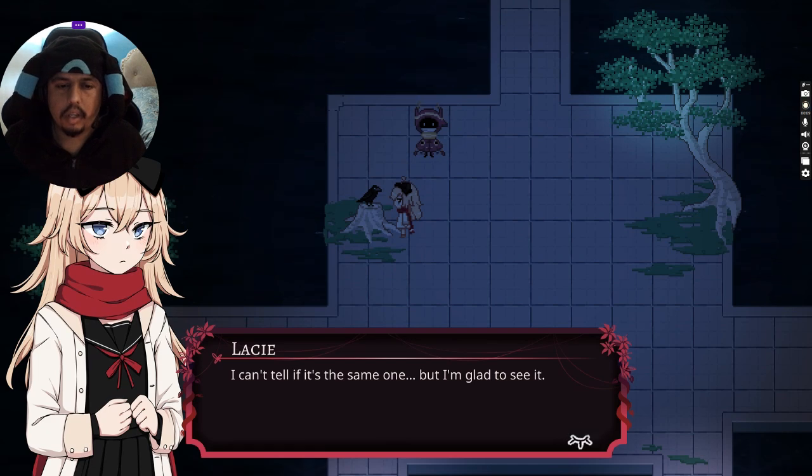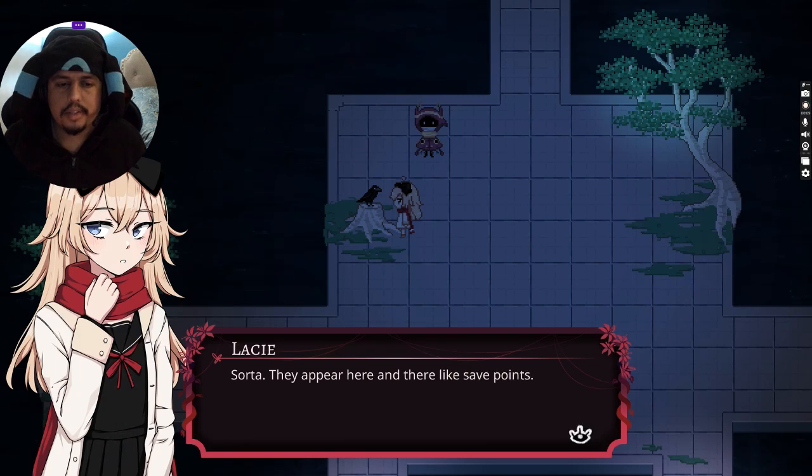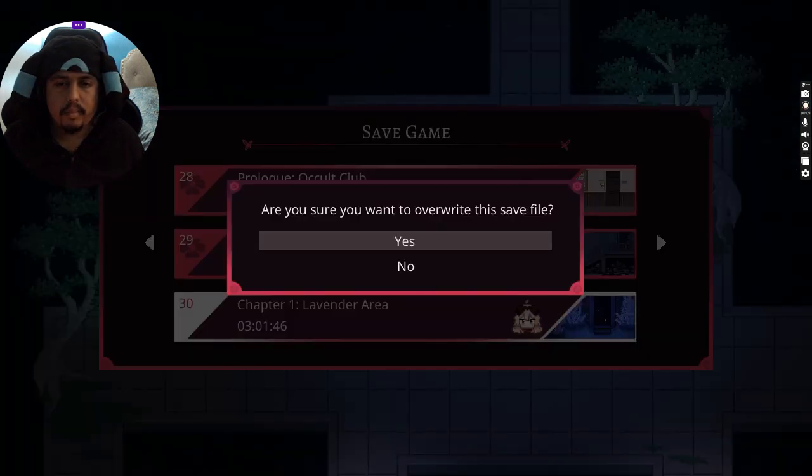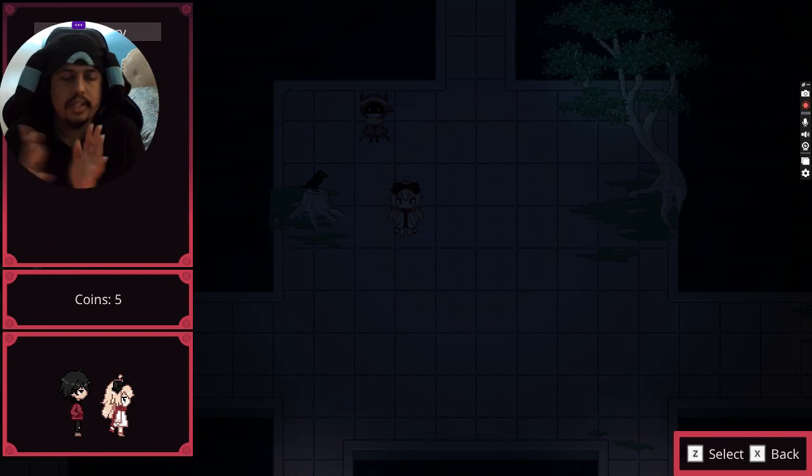A crow standing on a wing. I can't tell if it's the same one, but I'm glad to see it. Are you friends with this crow? Sorta — they appear here and there, like save points. I'm done for today. Pretty much made progress, made a partner, and got five coins — gained two new coins. That's gonna be the end of this one. Don't forget to hit that like button, and subscribe so we can reach 35 subscribers — we're just one away!